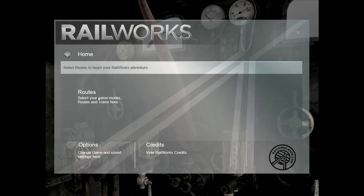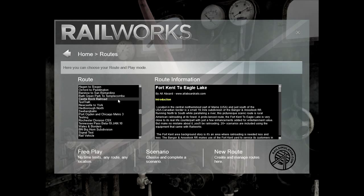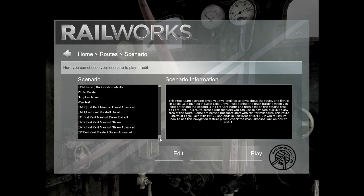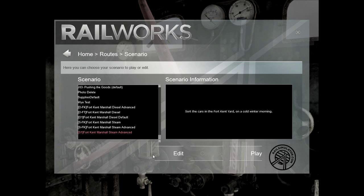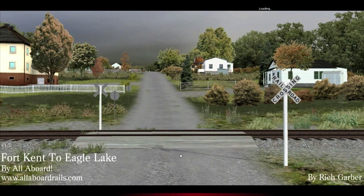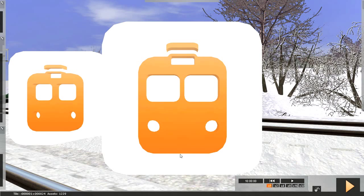That's not the usual technique, so we're going back to the beginning — again selecting the Fort Kent route and the scenario that we wish to edit. This time of course it is unlocked, so the edit button is available to us. We've entered editing mode.